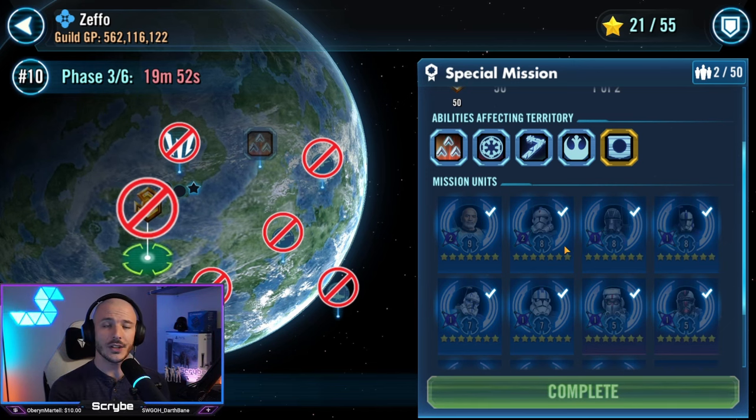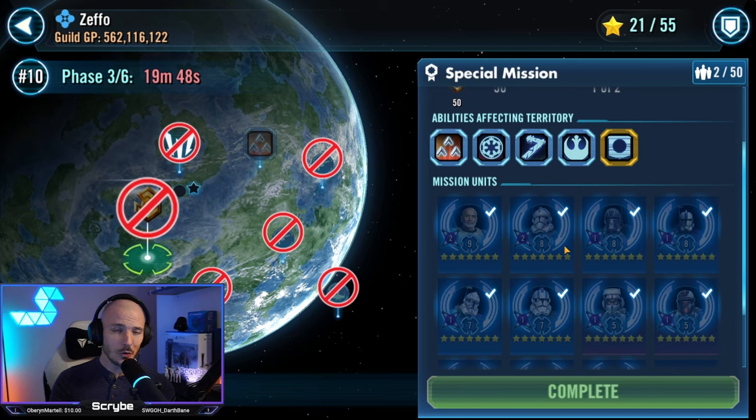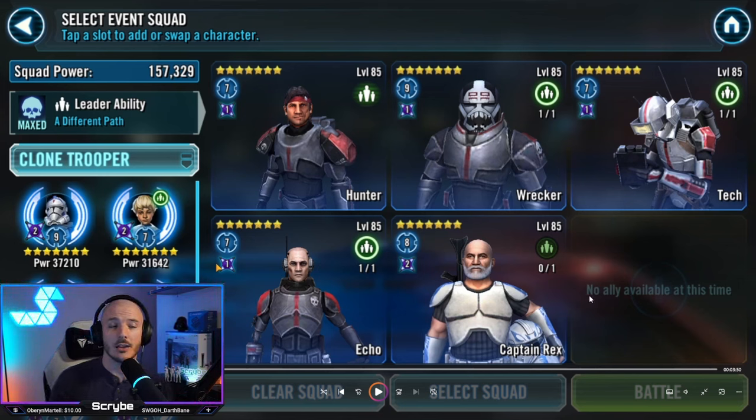I could obviously only do this mission once, so I only have Bad Batch footage. We don't need to take an Omega. This is the setup I went with: going in with Hunter lead, all of the Bad Batch, and have Rex in the fifth slot. It's always best to have Captain Rex in the last slot. I find this to be the best setup to use.